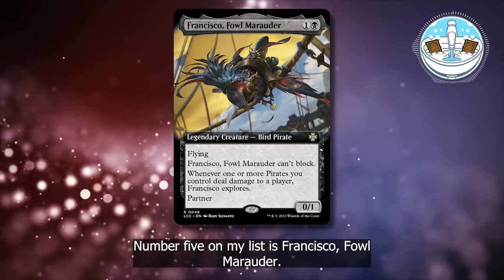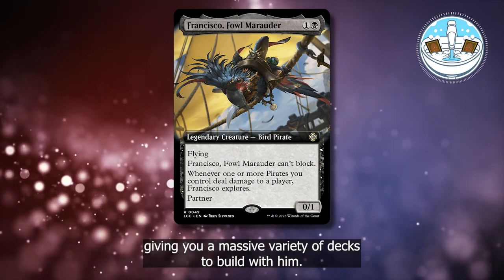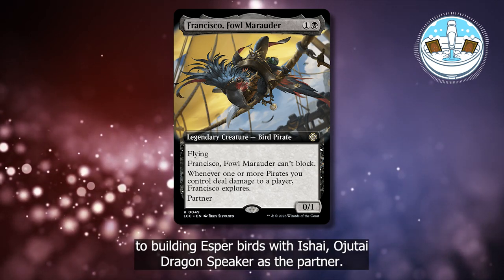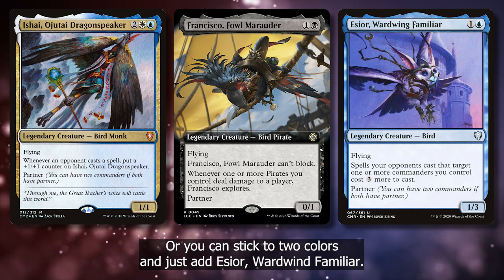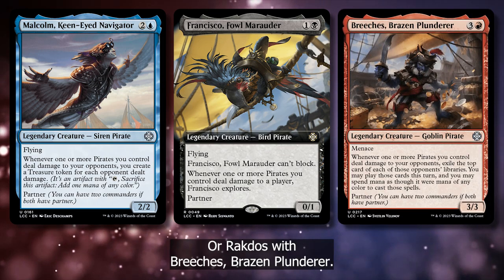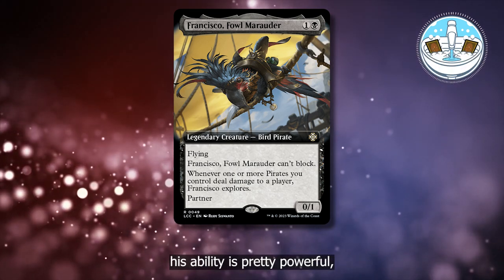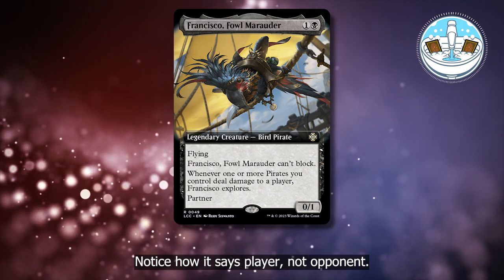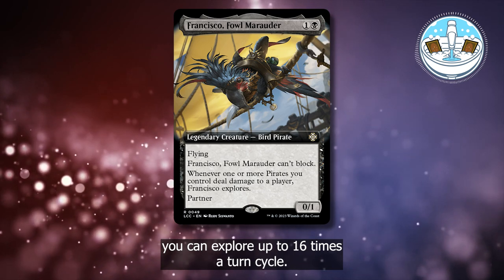Number 5 on my list is Francisco Foul Marauder. This pirate bird has the benefit of having partner, giving you a massive variety of decks to build with him. I'm personally looking forward to building Esper Birds with Ishai Ojotai Dragonspeaker as the partner, or you can stick to two colors and just add Essior Wardwing Familiar. You can also build Dimir Pirates with Malcolm Kenai Navigator, or Rakdos with Breach's Brazen Plunderer. Aside from the meme factor of this commander, his ability is pretty powerful, especially if you can find a way to ping yourself with a pirate — notice how it says player, not opponent. So if you can find a way to ping multiple times a turn, you can explore up to 16 times a turn cycle.